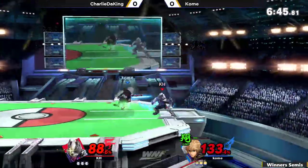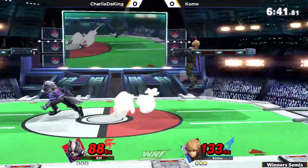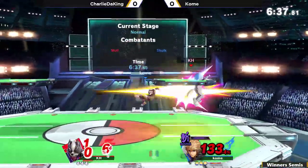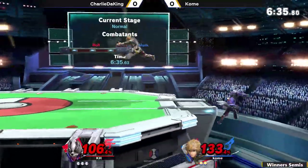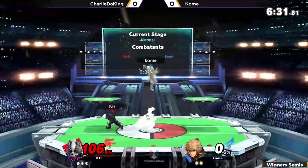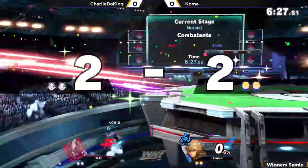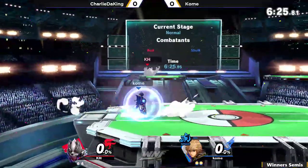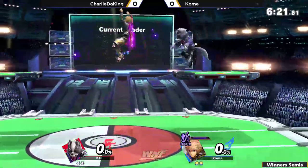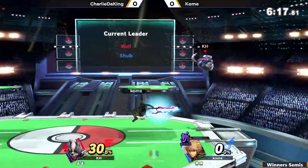Because close range, if Wolf can get in, he can find the kill eventually. But if Shulk can keep him out, Wolf is going to have a hard time finding his kill options. So it's all about which player can keep their spacing more ideal. Because Shulk has to approach at some point — he has to go in, he has to commit to something, and that closes the spacing. And if Wolf can abuse that spacing and bring it to his advantage, Wolf can bring it out.